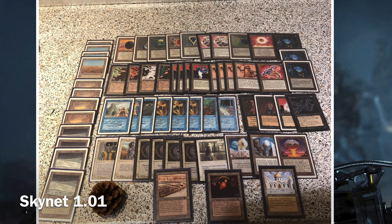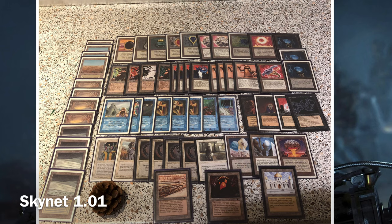It also uses some Copy Artifacts and an Animate Dead in there just as a test, and then it plays a bunch of Disenchants and a Dust to Dust with the Winter Orb. There should perhaps be another Winter Orb in there, but at the moment it's just the one. Dust to Dust is there to crack the opponent's Moxen and artifact mana so that the Winter Orb can be more lethal.